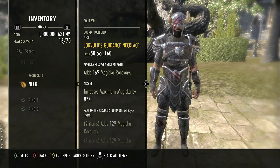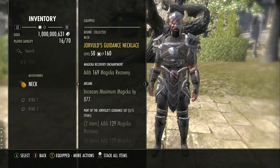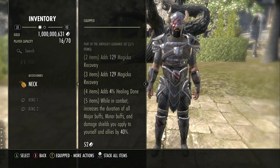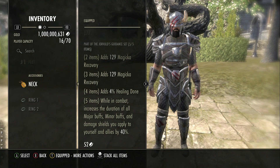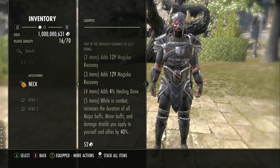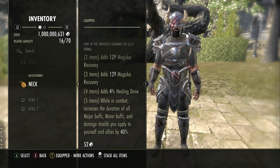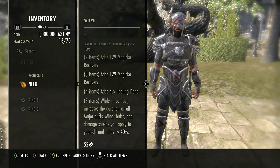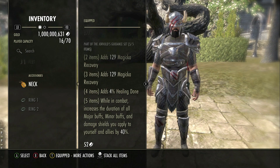Even if you have to combine this with Jorvuld's Guidance to maximise uptime, there is nothing wrong with doing that. Jorvuld's Guidance is a very good all-round set — I've seen tanks use it in the past, especially in solo situations where you're trying to maximise major buffs, minor buffs, and damage shields. It gives Magicka Recovery, healing done, and increases the duration of major and minor buffs and damage shields — all things that benefit tanks a lot. Combining these two sets, even not on a necromancer, is going to be a strong option.